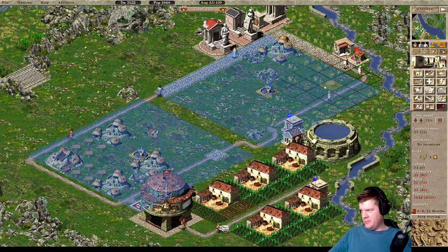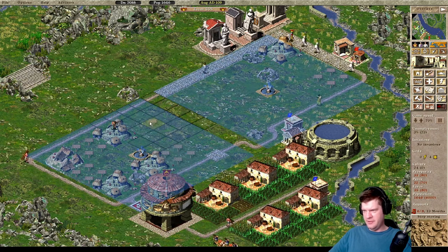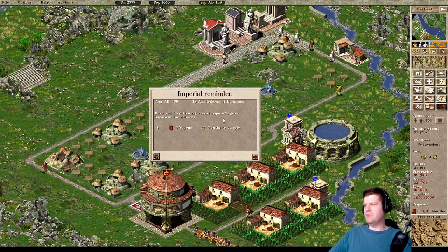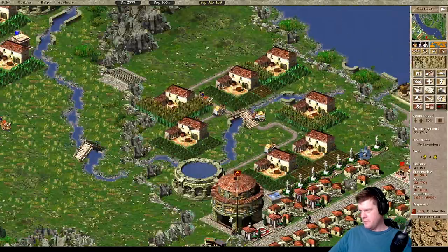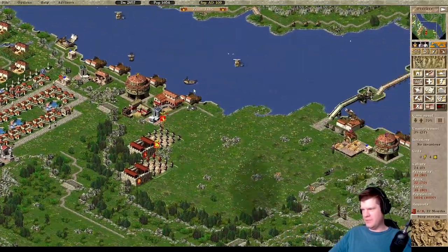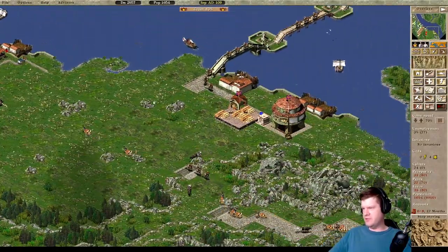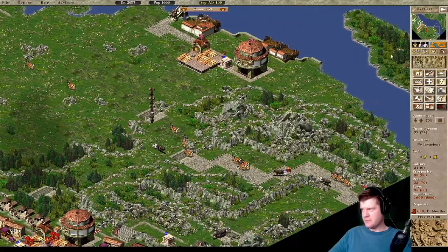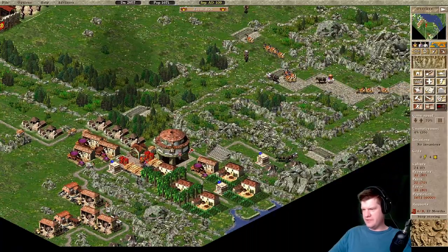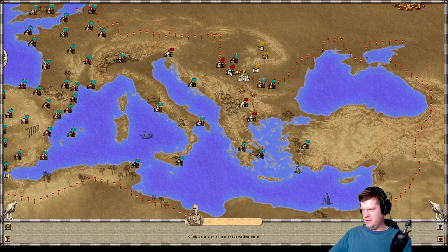Let's add a couple more houses here — up here, up here, and up here. We'll do three more. And that's right, we're being harangued for weapons, so we will be sending out some weapons soon. I'm going to be adding another fort here shortly. First things first, we can sell a little bit of furniture. Thessalonica takes it, but does anyone else take furniture at all?